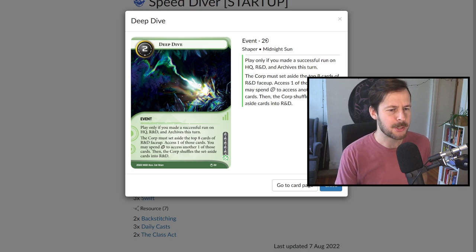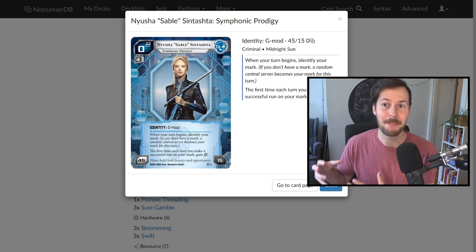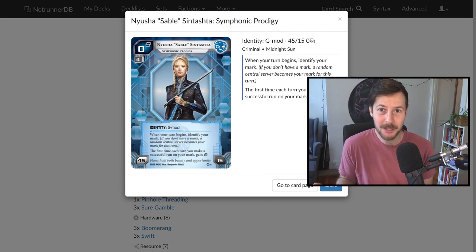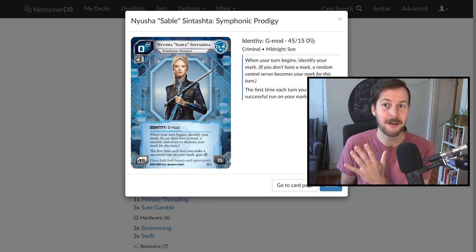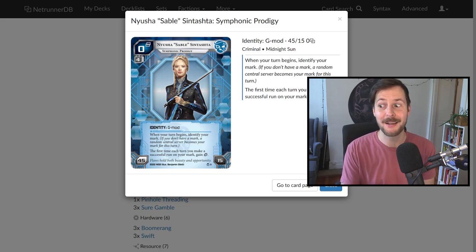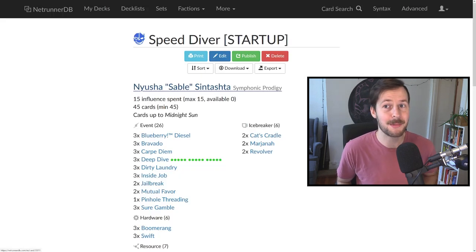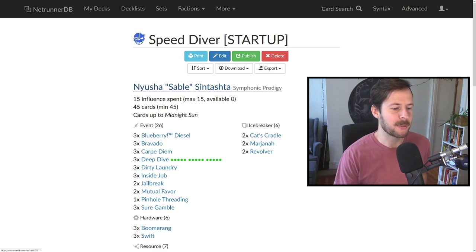That's why we are playing the new criminal, Sable. She plays with the mark mechanic — once per turn, at the beginning of each turn, one central server randomly becomes your mark. If you run that successfully, you gain a click back. Since we're going to be running every single central server anyway to get a Deep Dive off, we'll be having a five-click turn to easily play Deep Dive and see an additional card. Admittedly she's not a shaper, so we're spending all our influence on three copies of Deep Dive.